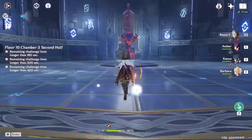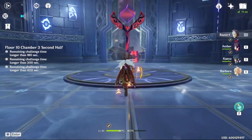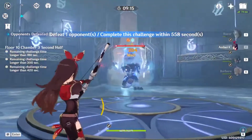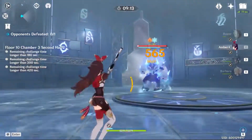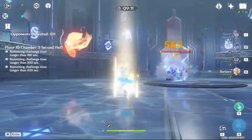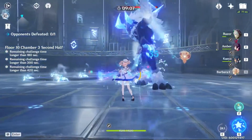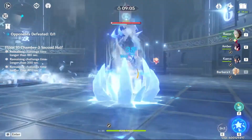Second half: the trick is to locate where the Seelie is and try to fight as close as possible to the Seelie. The boss is pretty aggressive, so you can try to make him come to you instead of you going to him. Electro and Ice is a very good combo here for Superconduct, which lowers their physical resistance by 50%.